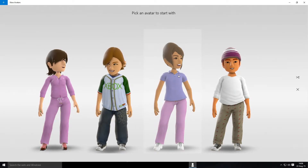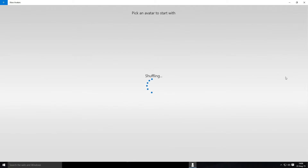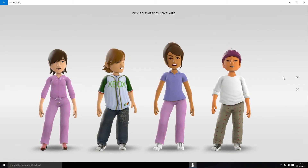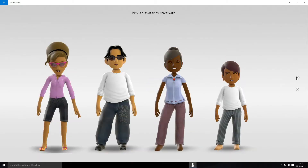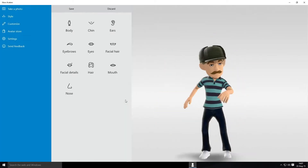Pick an avatar to start with. You can shuffle that to get different options. Let's pick a new one — let's pick that little fella.